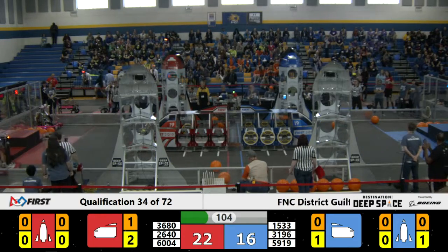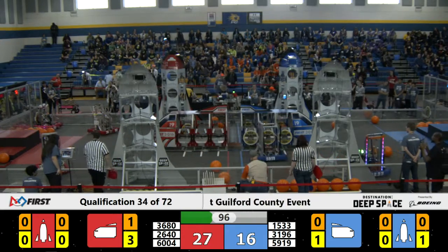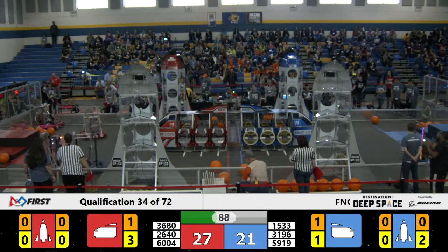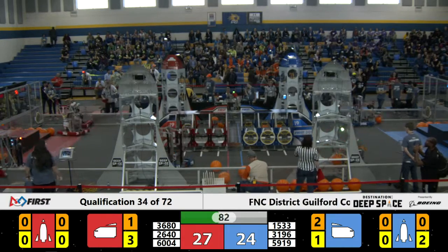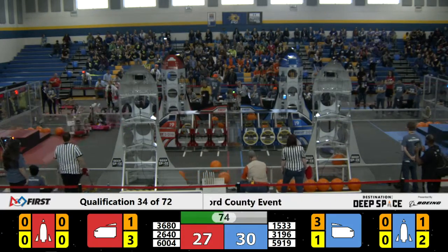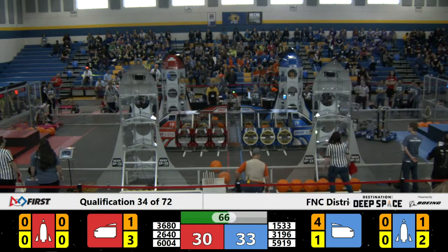Bot 3196 playing a little bit of defense. Bot 3196 secures a piece of cargo into the blue alliance cargo ship. On the red alliance side, bot 3680 goes to the red alliance loading station, after bot 2640 tries to collect a hatch panel. 3196 collects another piece of cargo to deposit into the blue alliance cargo bay. 3680 installs a hatch panel onto the red alliance cargo ship as well.